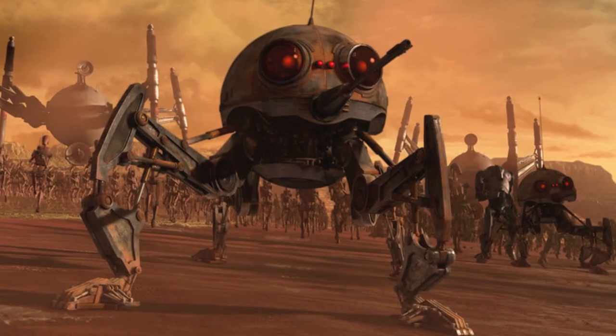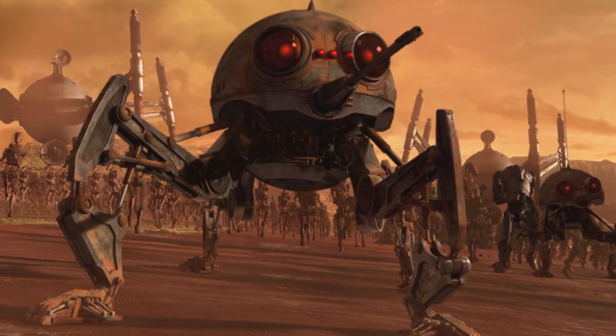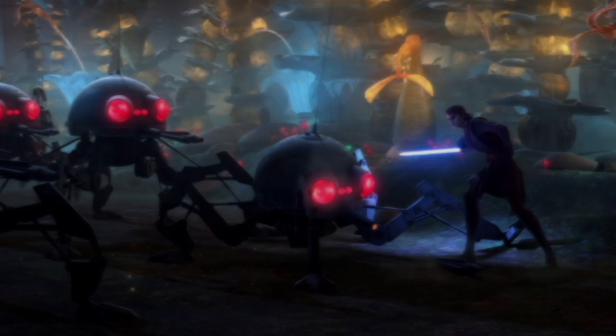Starting off we have the DSD-1 Dwarf Spider Droid. These droids were favored as infantry support as they were lightweight but also included a light armament. These droids could crawl into confined spaces and could even self-destruct.